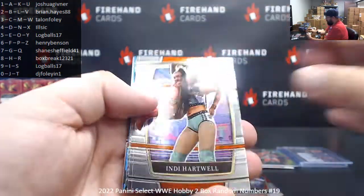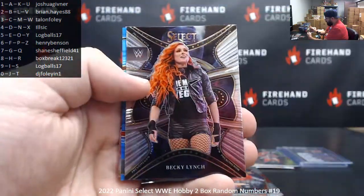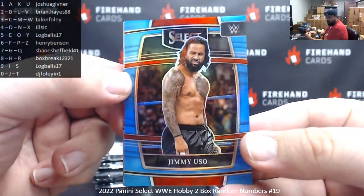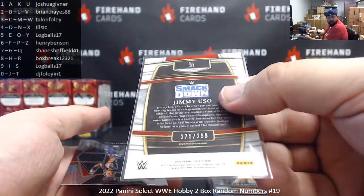Everybody's out and about doing their things right now — buying spots. Andy Hartwell, Eddie Guerrero, Becky Lynch, Phenomenons. Got a light blue to 299 — Jimmy Uso. Serial number 279 of 299 — spot nine for Log Balls.